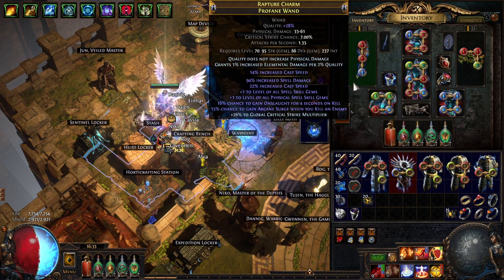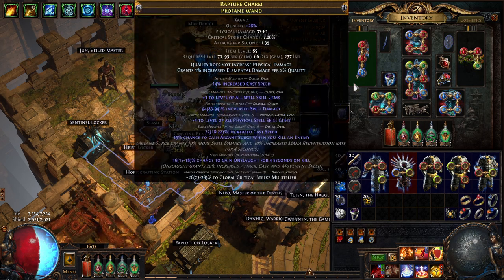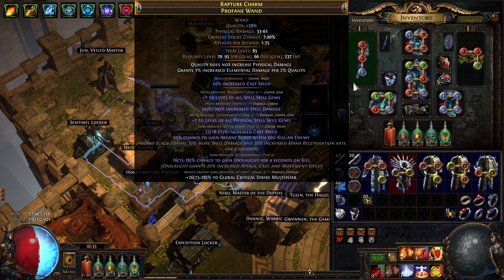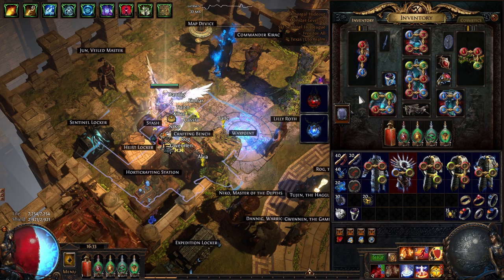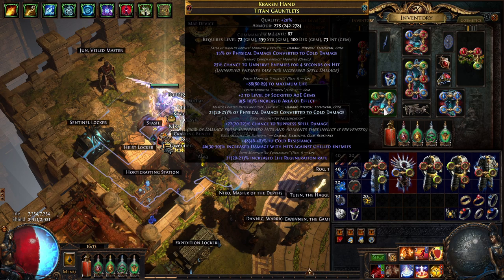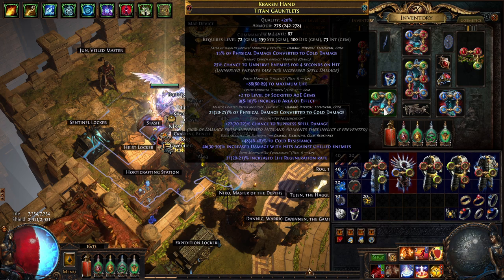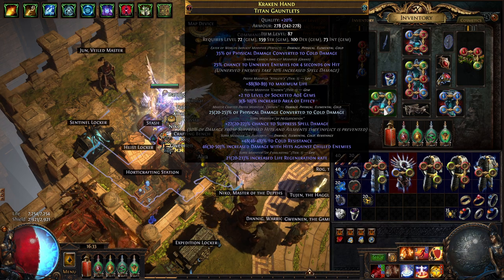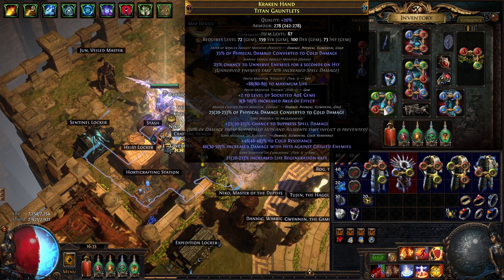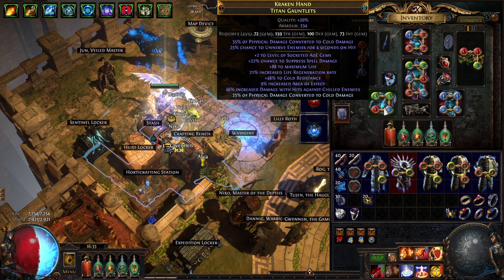You can see in the case of this wand right here, I was using recombinators for prefixes and was able to get plus one all spells, plus one physical spells, and a really high spell damage roll. Or on my gloves, I have tier 1 spell suppression — even though this is a pure armor base — tier 1 life regeneration rate, and a temple cold resist mod which also gives some damage against chilled enemies. These are not particularly easy things to hit, but they're also not that hard.